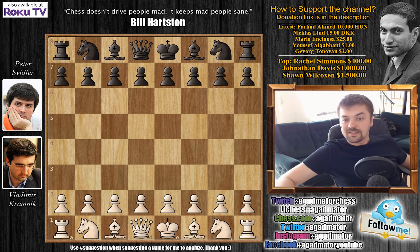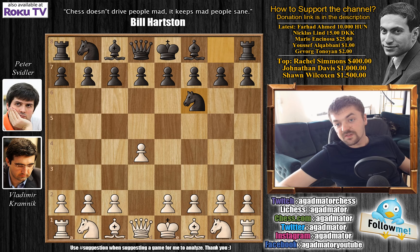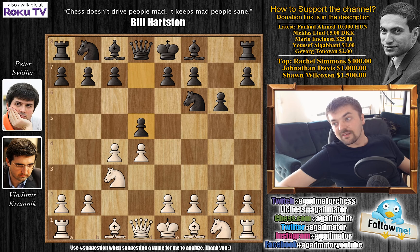It's very interesting after we see the opening moves: d4, Knight to f6, c4, g6, Knight to c3, and d5. It's the Grünfeld Defense. Peter Svidler was known to be a Grünfeld specialist and he really enjoyed playing it. But Vladimir Kramnik was known to be a Grünfeld killer. Definitely an interesting matchup.